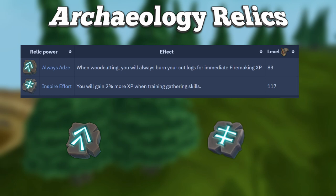The Always Adds relic can be used to burn your cut logs when woodcutting for a little extra Firemaking XP if wanted. This requires level 83 Archaeology. Now that we're done talking about all the useful items, equipment, perks, and more, we're going to get on to the training methods.